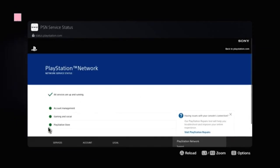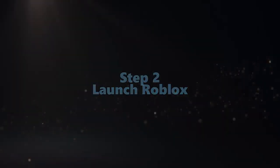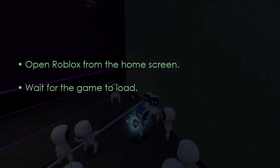We're going to see a green checkbox and a green dot present in front of PlayStation Store. Now, launch Roblox — open Roblox from the home screen and wait for the game to load.